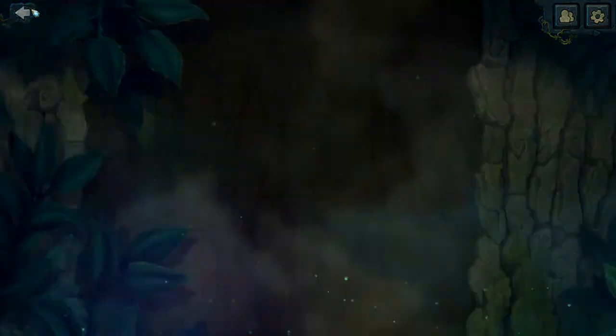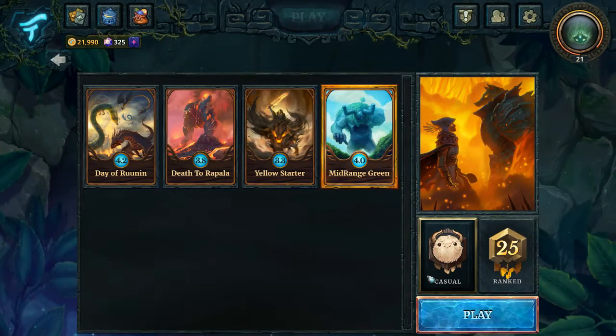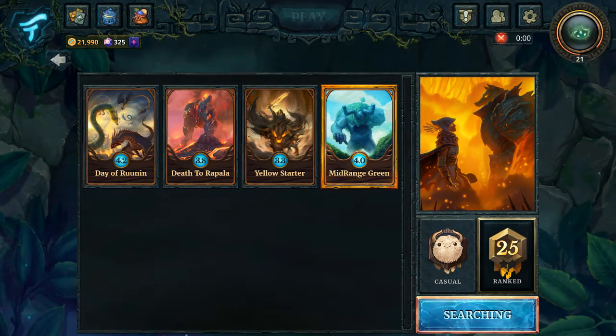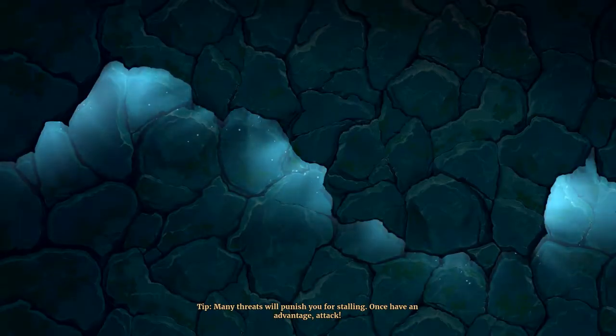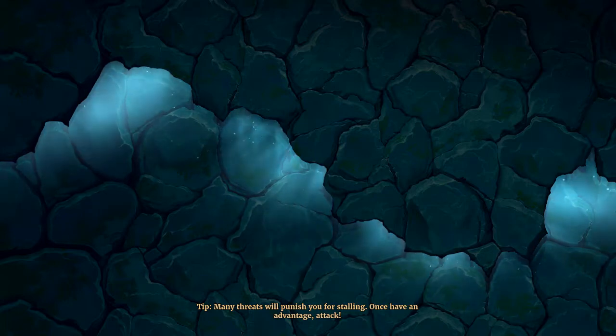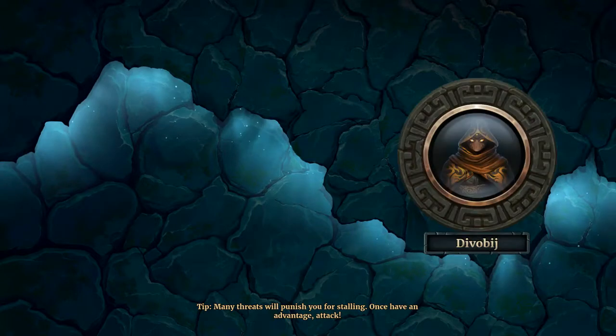We will take that now into proper ranked mode — not casual. Playing ranked now, mid-range Green, let's play and find our first opponent. We have found our first opponent, and the lucky individual is... Devobij.